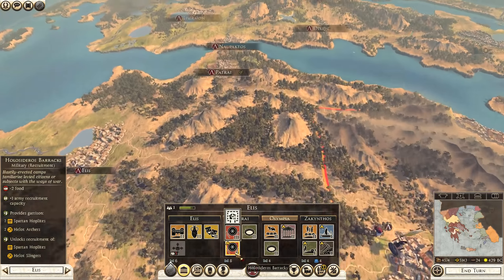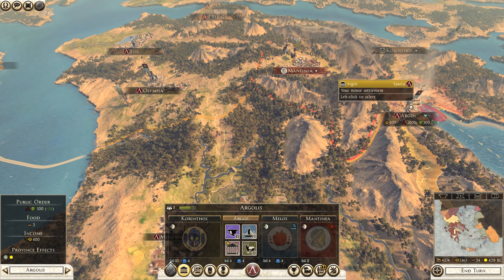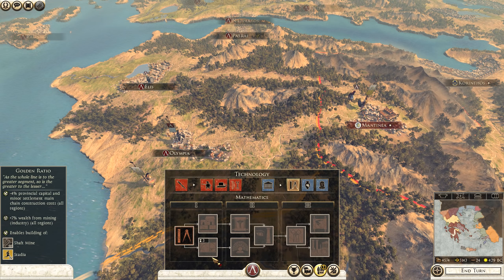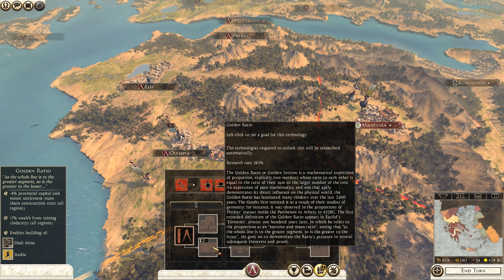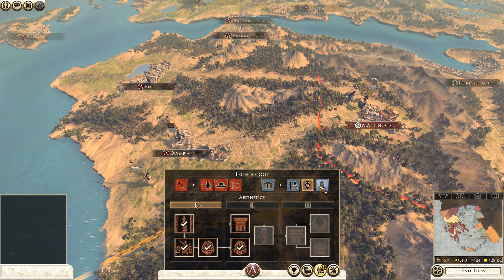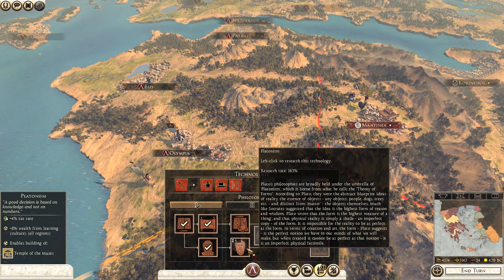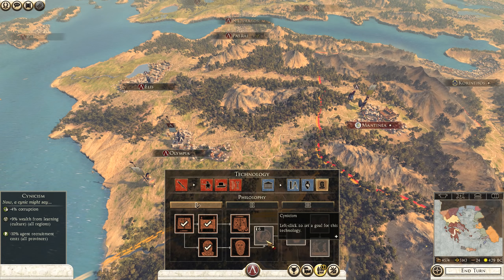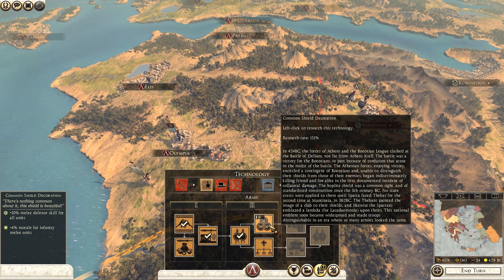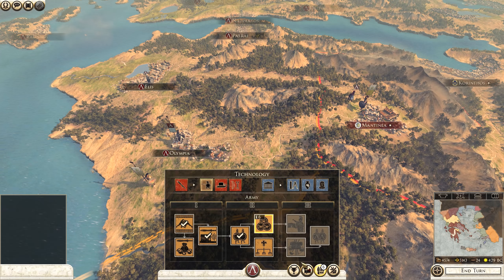Do we need this Olosiderous Barracks here? I don't think we do, so we're going to get rid of that and build something else there. Let's go into our technology - need to figure out what I want to do next. Might be worth upgrading to golden ratio so that we can get shaft mines. The extra tax rate would be pretty nice from Platonism - minus four corruption. We could also look at more army things. I think we were going to go for common shield decoration previously for the extra melee defense skill - plus 10% is actually quite a lot, so I think we're going to go for that next.